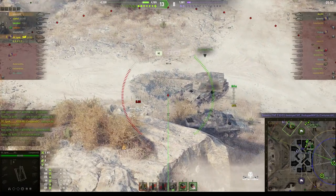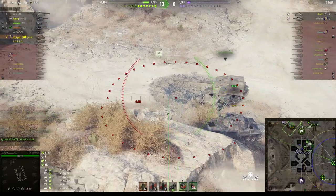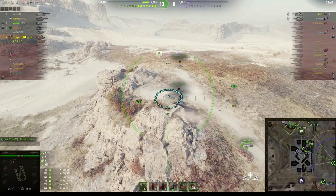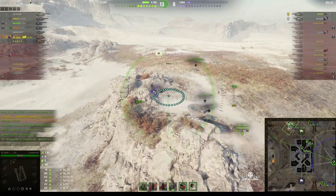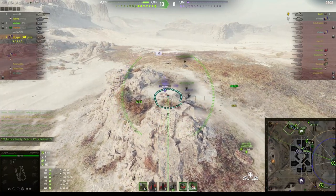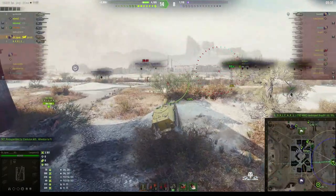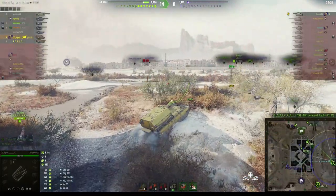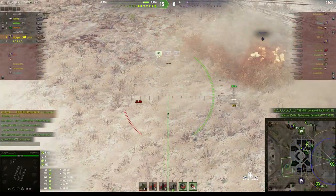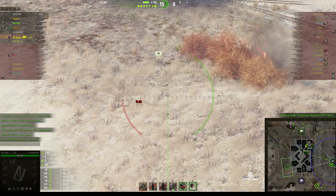There are only two enemies left: the TVP T50/51 and the Vis 55, who didn't follow up after all. This move down the east side of the map was all for nothing. The Vis 55 hasn't lost a huge amount of hit points — but he has now. We didn't get the kill there — that went to the T92, getting his shot in just before us. Now the only enemy left is the Gorilla and the TVP, and he's just been killed. That's the end of the game.